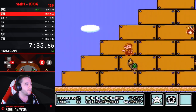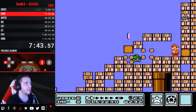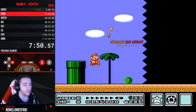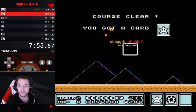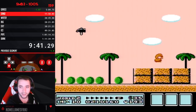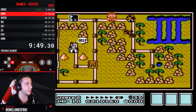I equip that star extremely fast, and then I get to equip the P-wing really fast, and then I'll get to equip the music box really fast. Every item that you equip — if you don't use that star — is always two inputs. Watch, I'm gonna use this hammer JF and you'll get to see how clean the inventory is. Look at it — so small, so clean.